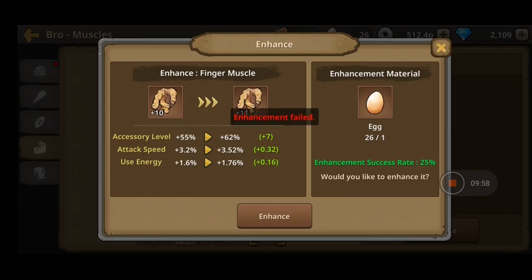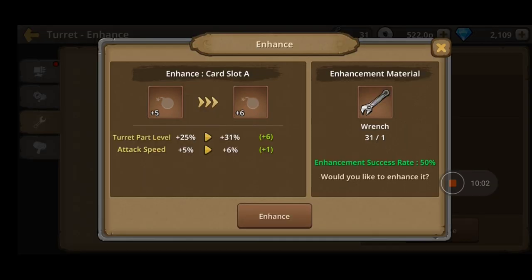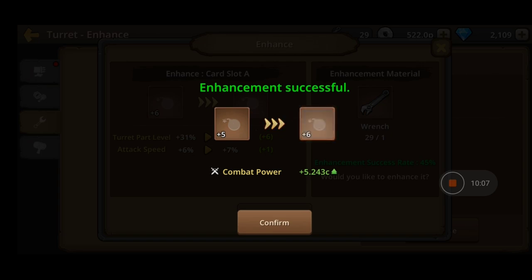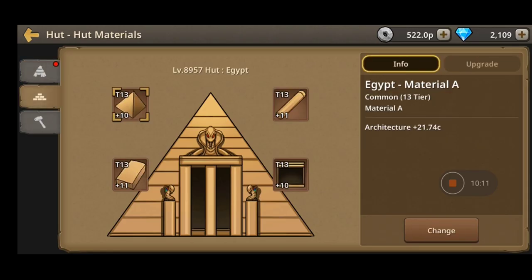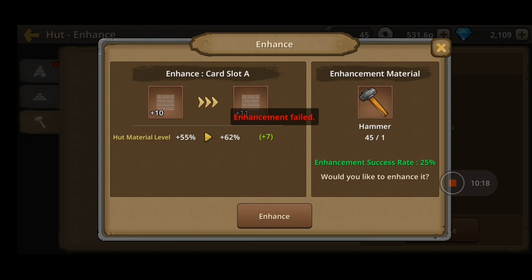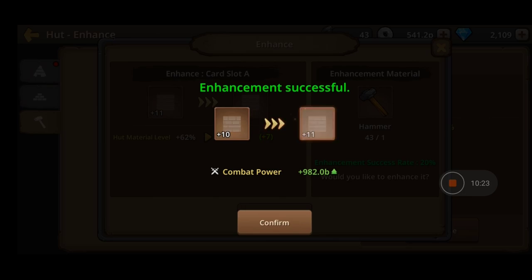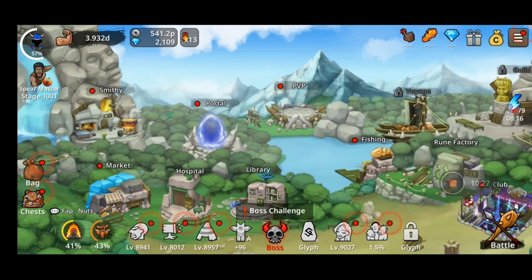For your turret you'll use wrenches - come on, give me just one level, awesome! For the hut, to upgrade it you'll use hammers and hot material level in order to get better materials to enhance your hut and so on.